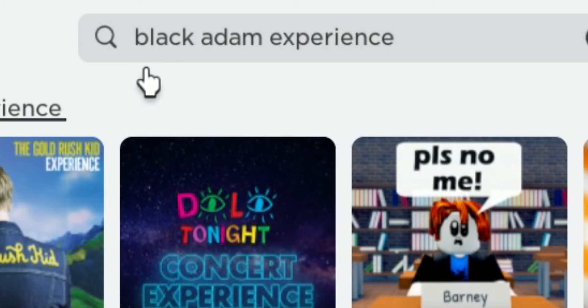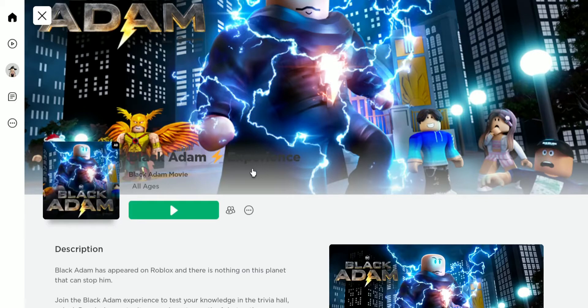So once again we are going to type in Black Adam experience into the search bar and we're gonna click on this game right here. And remember, before you enter, make sure the developer says Black Adam Movie.